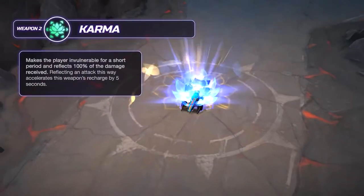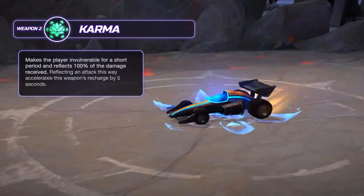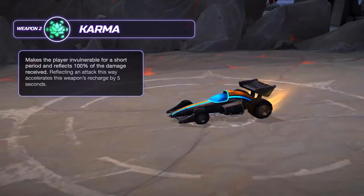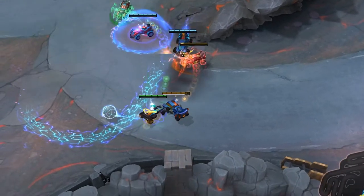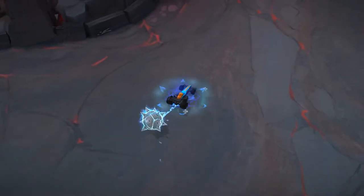Black Lotus's Weapon 2 is Karma. It projects a Lotus Flower for protection, making the pilot invulnerable, blocking all damage and reflecting it at the enemy. This weapon can save your life and give you the chance to deliver the bomb.